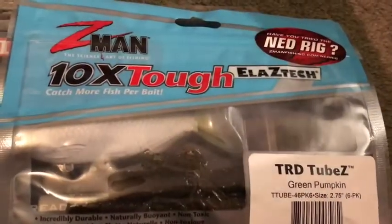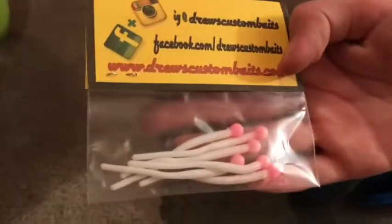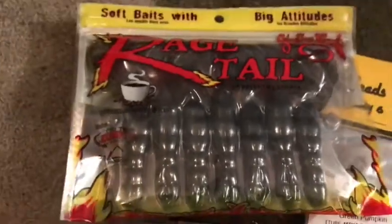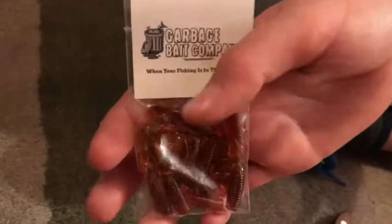Then we have the Featherheads, $3. And the Rage Craw. Rage Down. They're soft, but they have attitude. And the Garbage Grub.